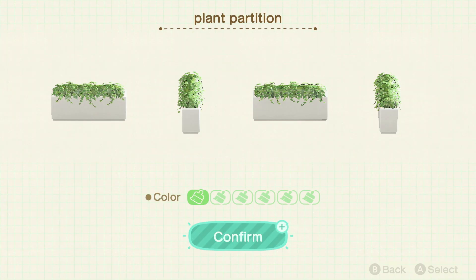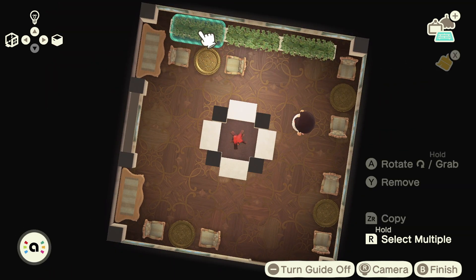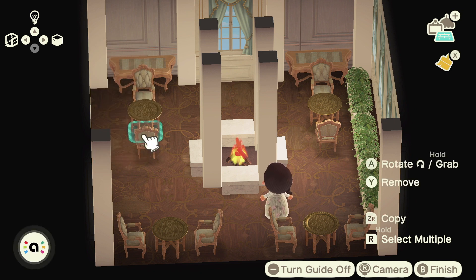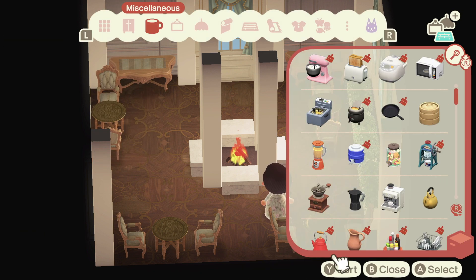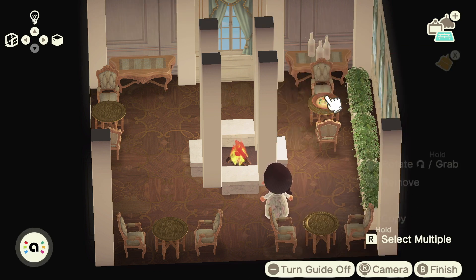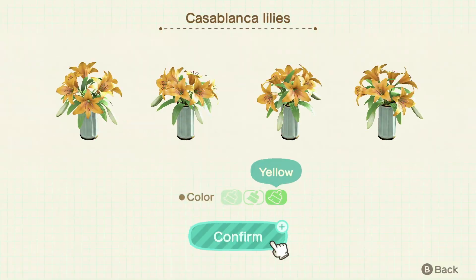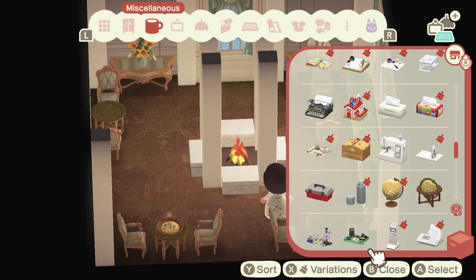The rest of this video will be a simple speed build of a restaurant. I was striving for a really elegant fine dining aesthetic, hence the items I chose for the space. I also really wanted to test out how the makeshift fireplace would look in the area, so I just went with it.